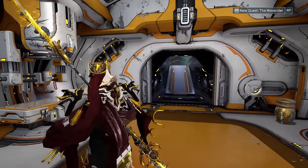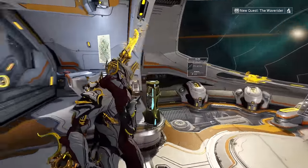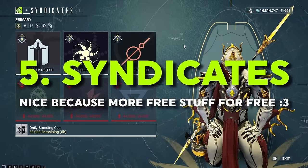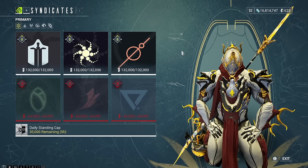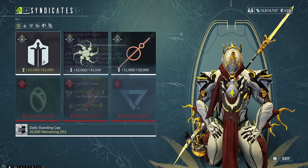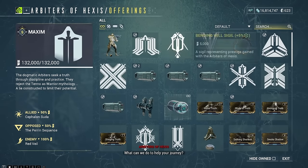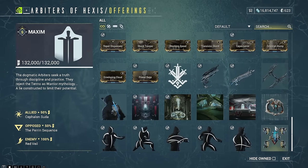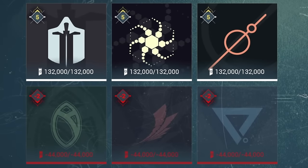And just because the mastery rank thing wasn't already complicated enough, I have a new game mechanic for you. Once you reach mastery rank 3, you can go to a console and pick a syndicate, or even multiple. Syndicates are sort of interest groups in the game from different factions — you can join them, be allied to them, be opposed to them, and rank up your reputation to get really nice rewards. For example, I have maxed out the Arbiters of Hexes, and from their offerings I can get a lot of different mods, weapon parts, or armor sets for my reputation.